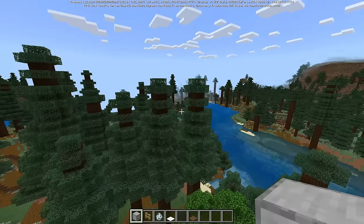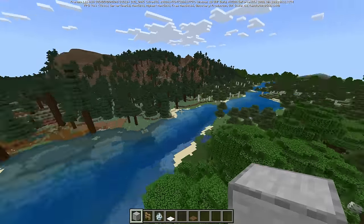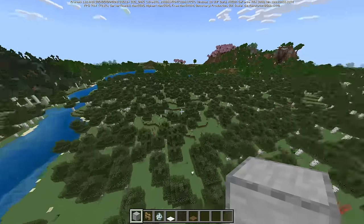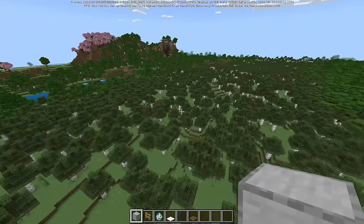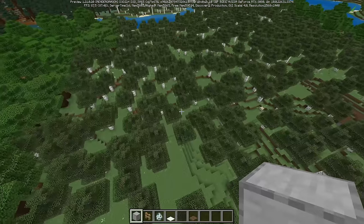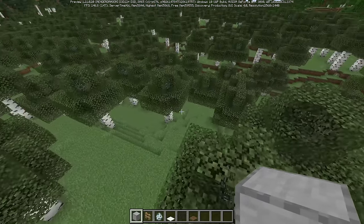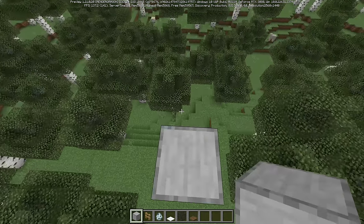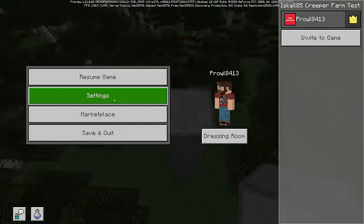Here we are. I used a brand new seeded world instead of a super flat because some people are very suspicious of super flat worlds, so we want to make sure we do this 100% right. It's not going to matter too much where we pick to do this as long as it's somewhere that can spawn creepers — maybe a deep ocean or icy biome spawns creepers a little more often, but we'll keep it simple with a standard biome.